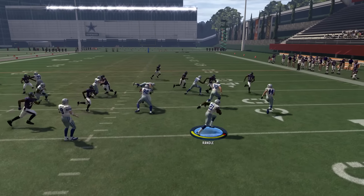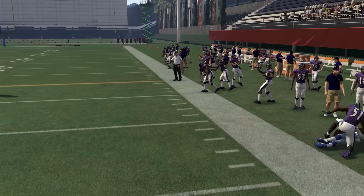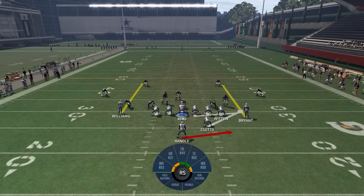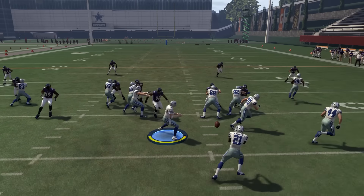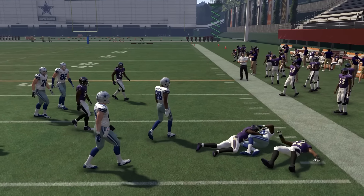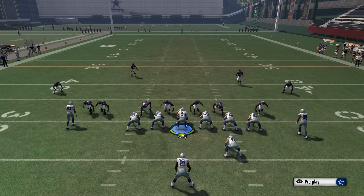It's really good because you can just run it the way it is. You don't need to do 12 hot routes and a slide protection. You just call the play and you run it. So if you're just starting out in Madden, this is a really good play for you. You just follow your blockers and you're usually good for 5 to 10 yards, and a lot of times online you can get a lot more.